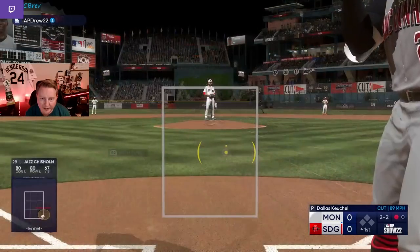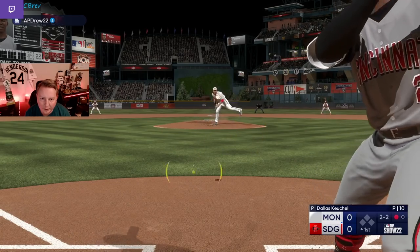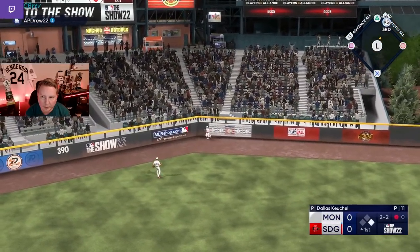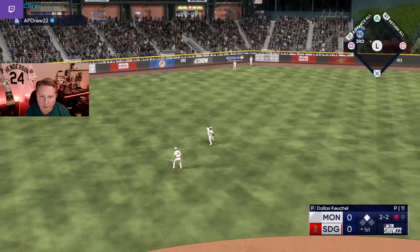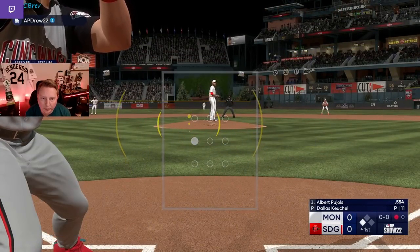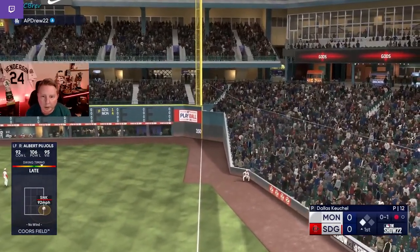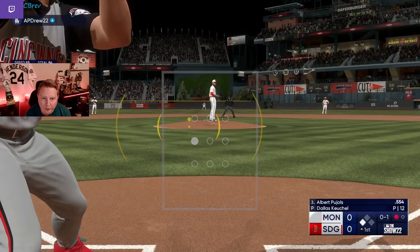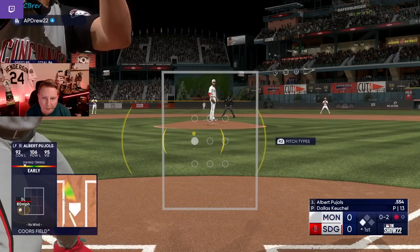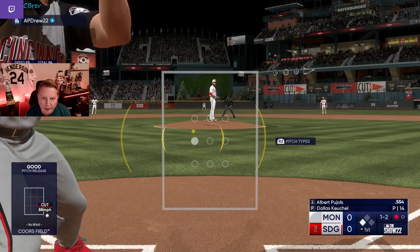He went front-door cutter. We swung super early because we were protecting against the sinker. Now I wonder if he will go to that slider outside — and he did. Beautiful, that's a classic sequence. I think I can push this to third. He got a pretty bad animation — very close play at third, a perfect throw might have got me there. Now with the infield back and Pujols up, we're just trying to hit a ground ball. I want this ball in play. I don't want to be in a spot where I can strike out, so we're trying to swing early and often. Unfortunately, now we're down 0-2 with a couple hard-hit foul balls.